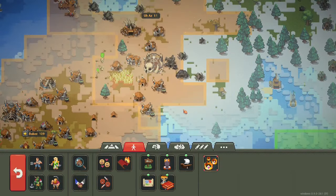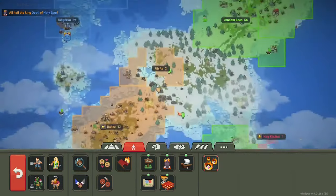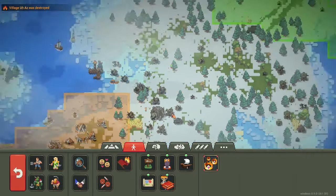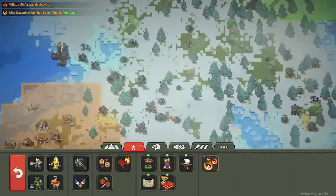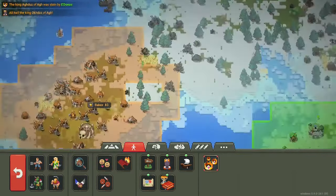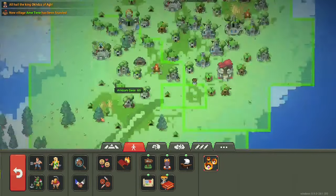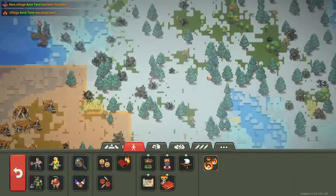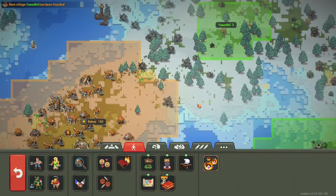Elves going in for the kill — this rebelling village might be done for. Two population, next... it's done for. They are completely gone. Elves are moving in, lots of fighting. They kind of held off the elves from that last attack. The elves are dropping population though. Hopefully humans get some land out of this — looks like elves want to place a city right here.